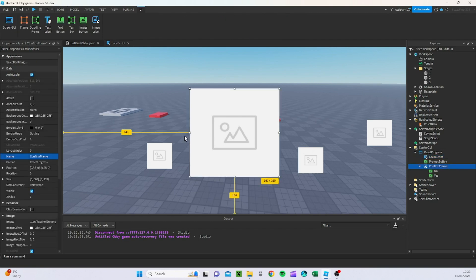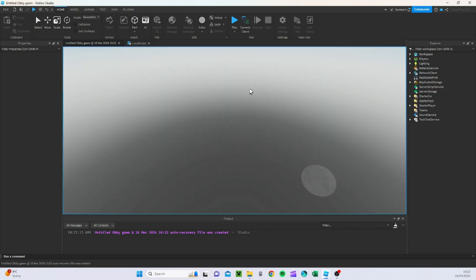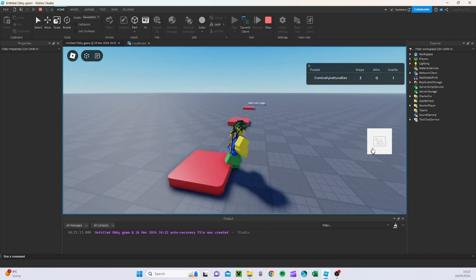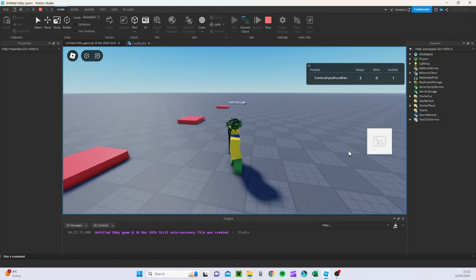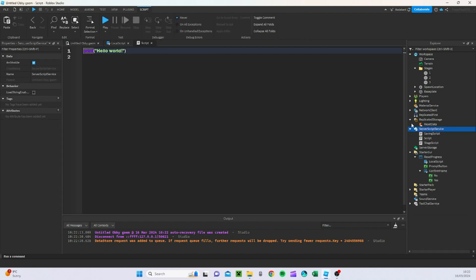Now if I make ConfirmFrame not visible and press Play — as you can see we're on three stages. I'm going to click on this and it's not working. Let me figure out why. Oh — I forgot to make a function in ServerScriptService which actually resets the data. Sorry, we're going to go to ServerScriptService.